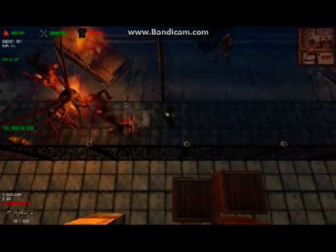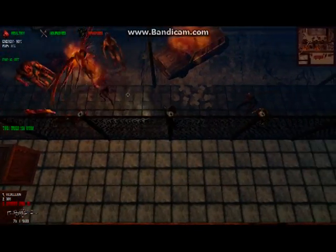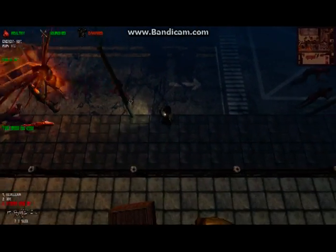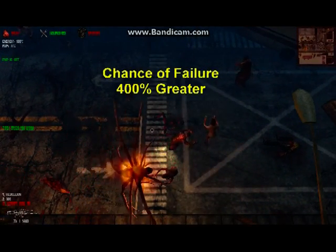In other words, it will take you twice as long to kill a flaming wraith, while it will take the flaming wraith half as long to kill you. Therefore, we can roughly say that a flaming wraith hunt is four times more difficult than a regular wraith hunt.